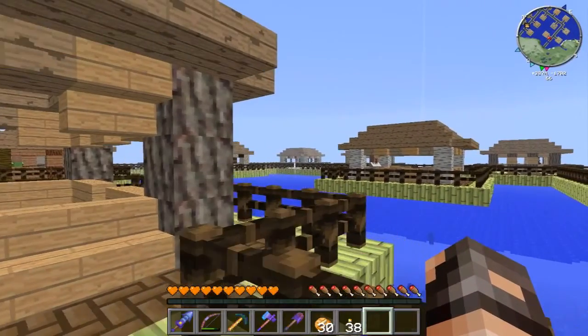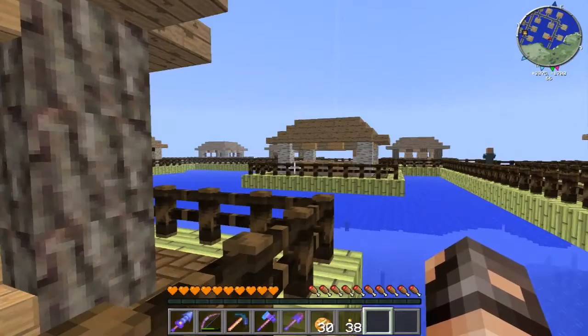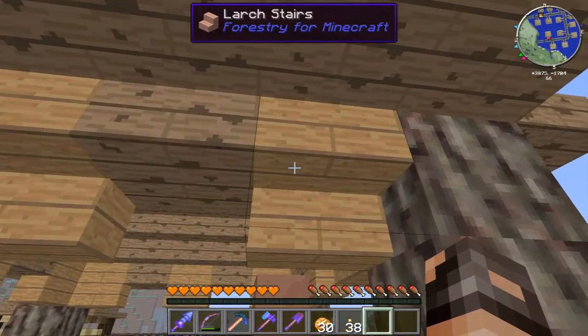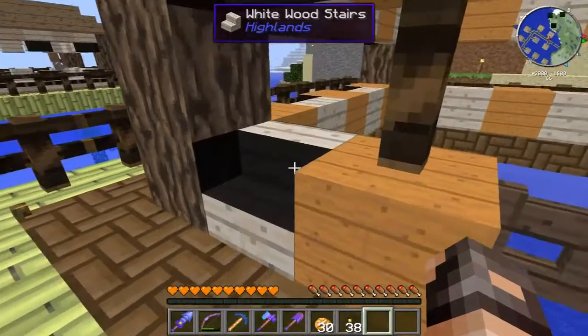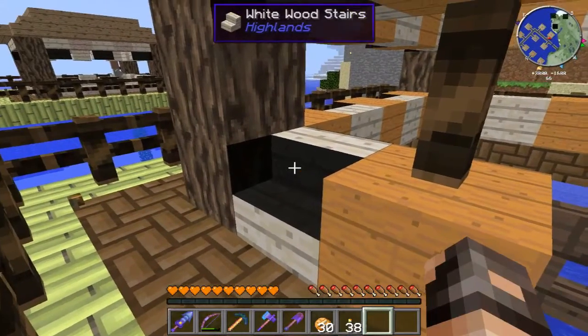So this one has larch wood stairs and pine wood slabs, with lime wood logs on the sides. Some of these I'm not quite sure about — the one over there doesn't have the right names for some reason. You can see here it says larch stairs but actually shows a different picture. As we go around to some of the other ones you're going to see the same thing where some are named differently.